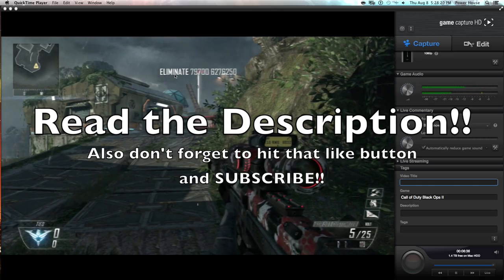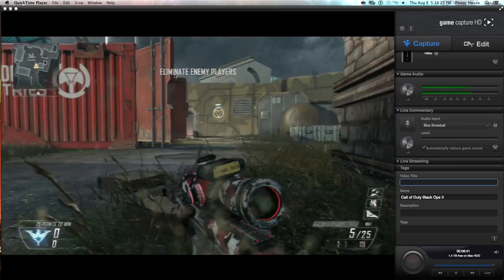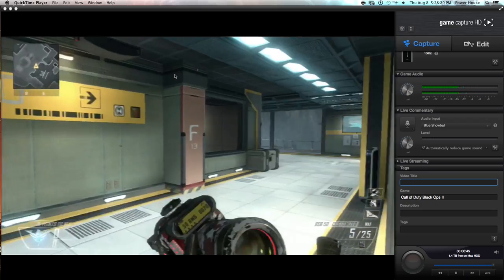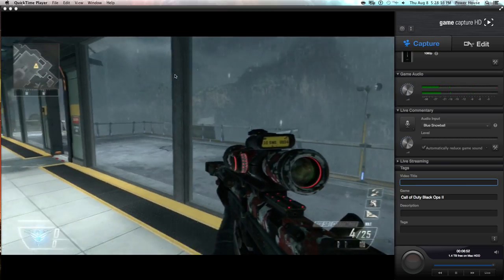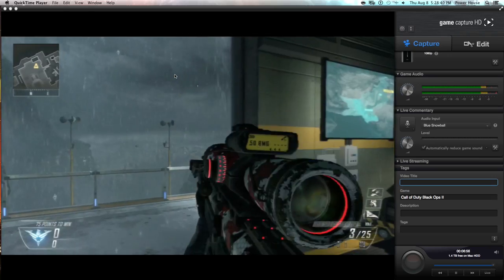Now, a lot of other YouTubers out there have tried to show tutorials on how to record your voice with the Elgato Game Capture HD Live, and they say that you have to record it with the software and then download another program to record your voice. They're making it way too complicated, guys. That is not at all how you have to do it. It's a very simple process.